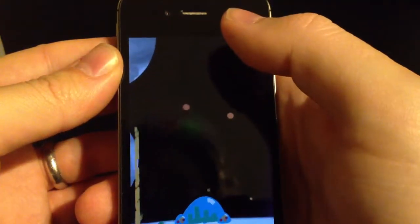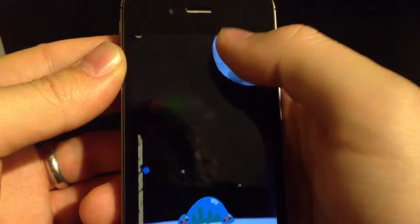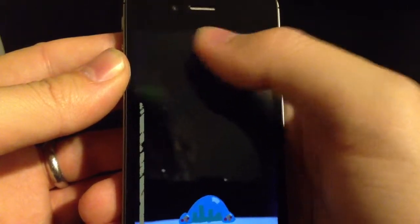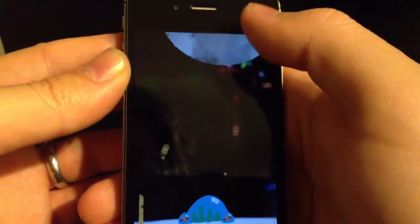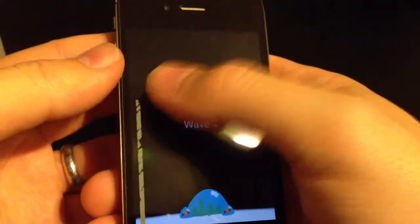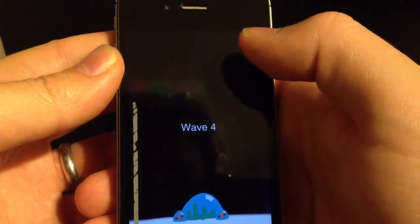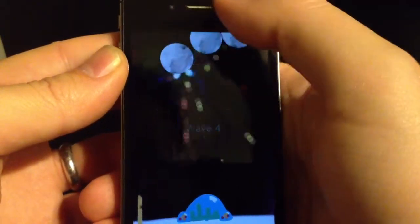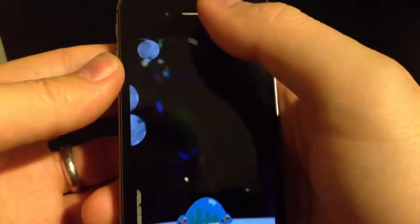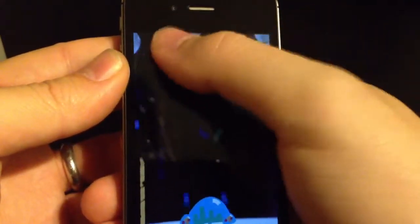There are five worlds in all. Each one has a different background, the gravity's a little different, and you get a new set of upgrades to choose from. I'd like all the choices for the upgrades to be sort of meaningful — when you pick one thing, you kind of have to give up on another thing that's just as awesome. And that power-up will never be available for the rest of the game, the ones you pass up on.